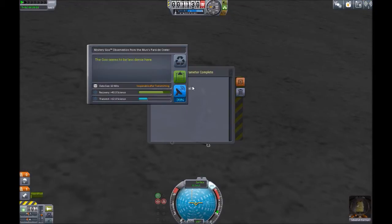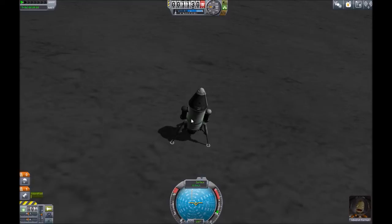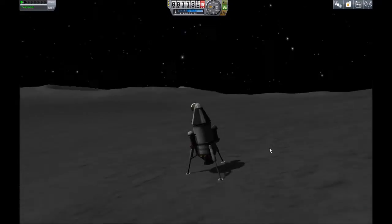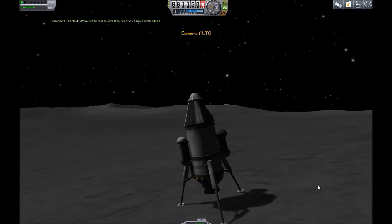Wait, is it Munar or Mun? I don't even know why I'm collecting science because we're not gonna come back. I think I might be able to beam something back home to get the contract over with, but we don't have enough electric charge. I don't even know why I tried to do that anyway — that was a pretty dumb idea.